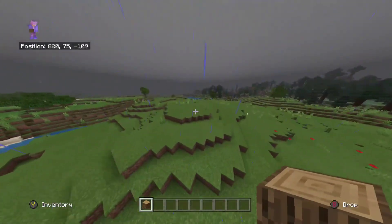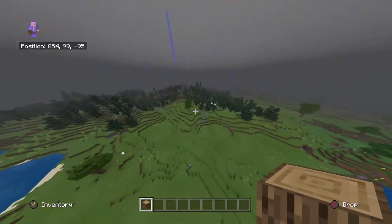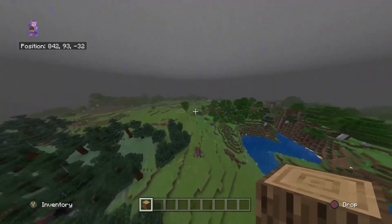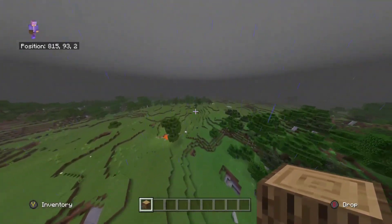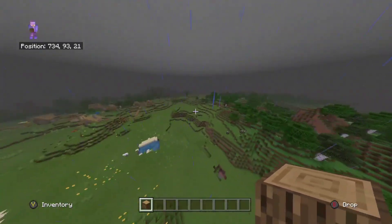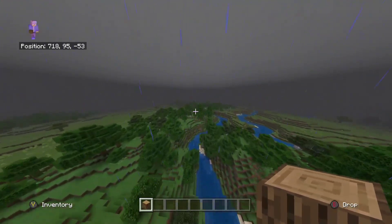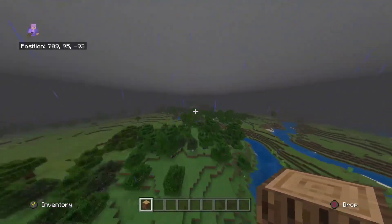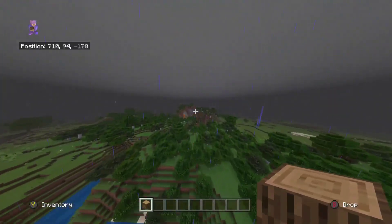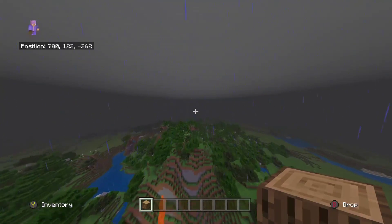Hopefully this was helpful. I went through these two commands at the same time because they're really similar. The spawn point command is pretty useful — you can even troll your friends by spawning them high in the sky and letting them fall, though I don't condone that because you may lose some friends. Anyway, hope this was helpful and I'll see you guys in the next one.